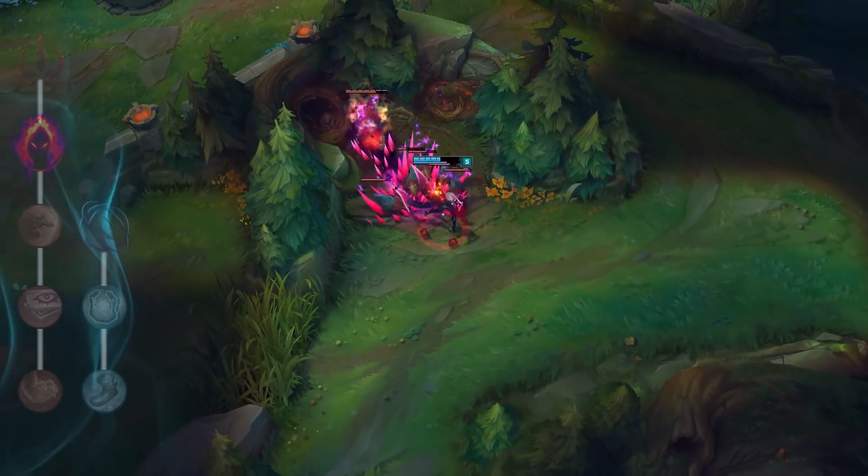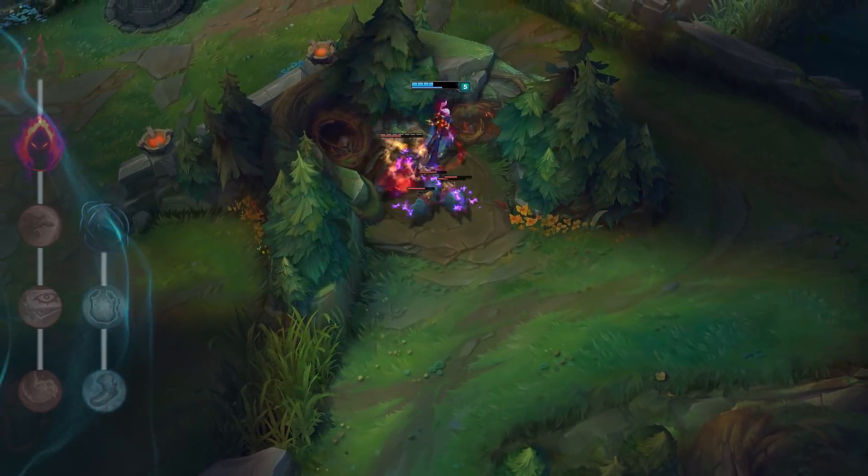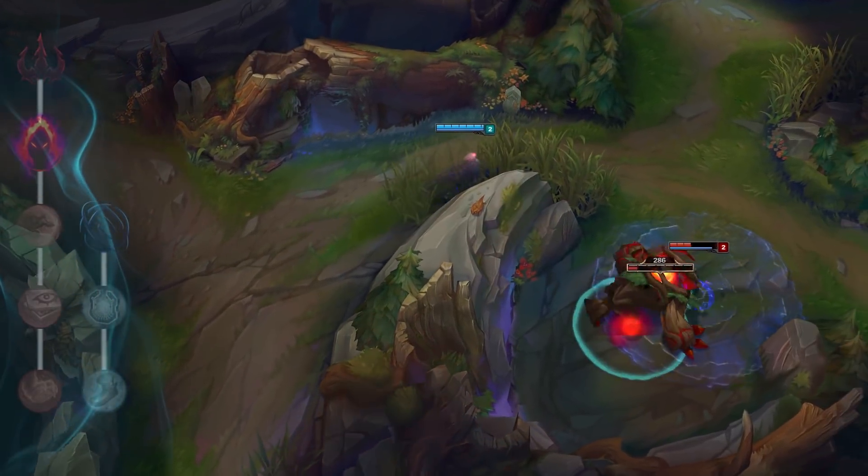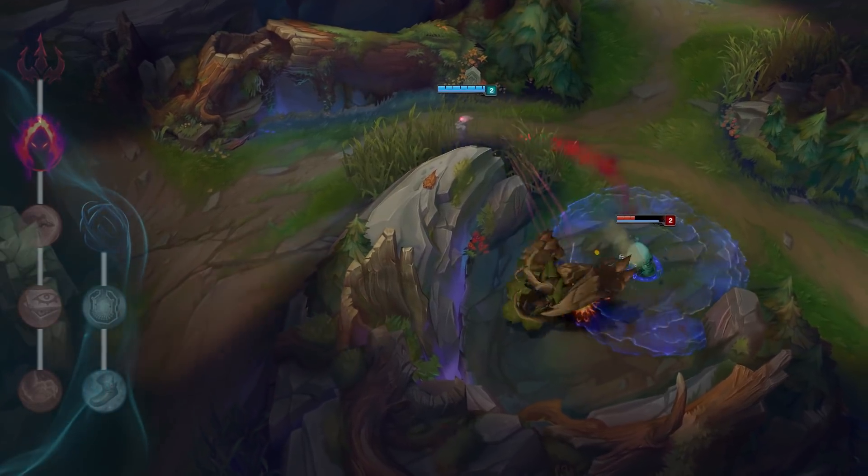Spooky Stacks Eve is a feast or famine build that requires you to clear camps fast and stack up champion takedowns. You're going to spend your first few clears killing as many large monsters as possible to get stacks of Dark Harvest.